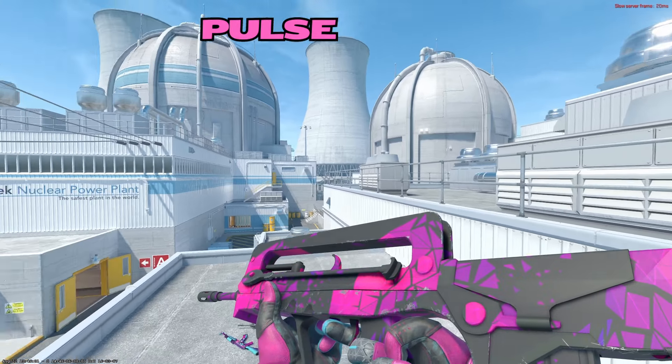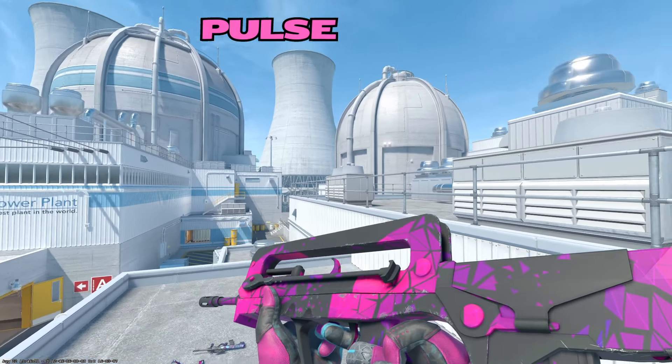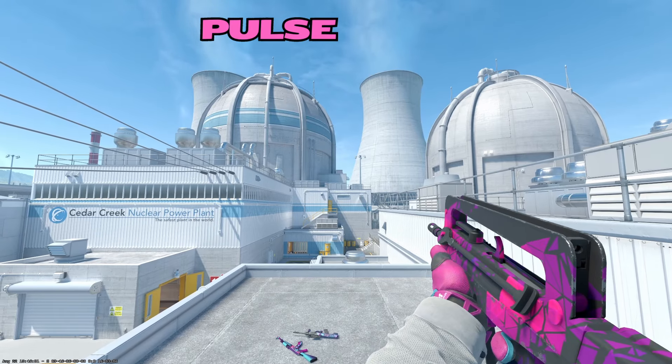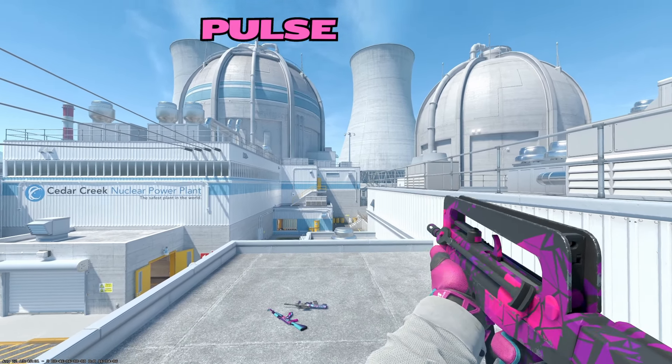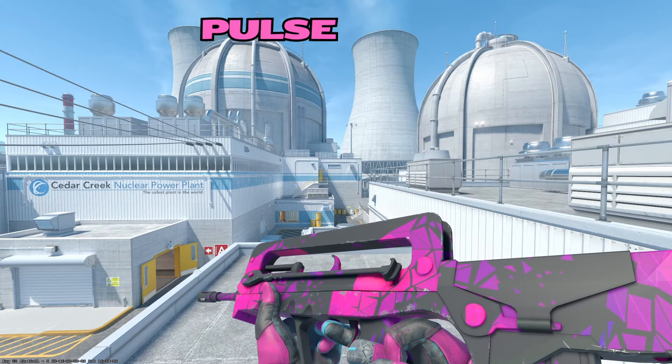On to the FAMAS, we have the Pulse. As you can see, this is almost a perfect float and it still has some wear on the middle of the weapon, so keep that in mind when buying one. But it is nice — it's simple, kind of a budget skin, and it's a nice color. It's always nice when you can have a skin on every weapon that fits your color theme.